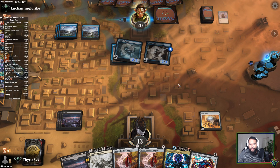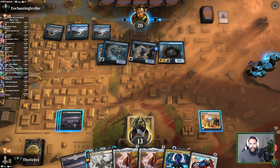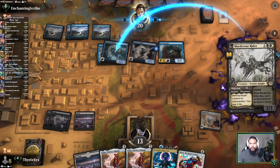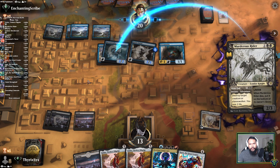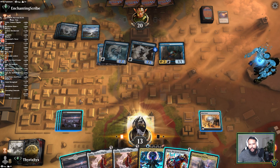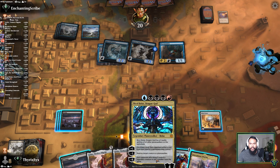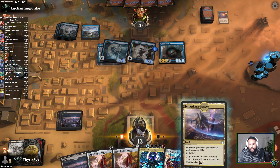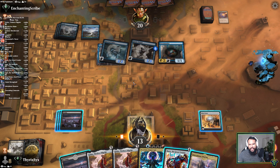One thing we potentially get a benefit for — forcing them to tap out on their turn is that if we top deck a Languish we're going to be more likely to actually resolve it. The Languish would get rid of all of their board. We didn't draw the Languish and notably — oh, we can actually play Bolus here. We play the Beacon, use this to tap the Beacon for blue and red, get to cast Bolus — but he dies immediately.